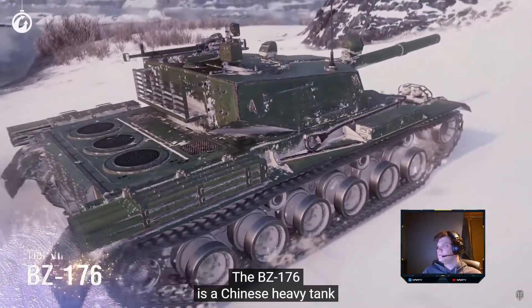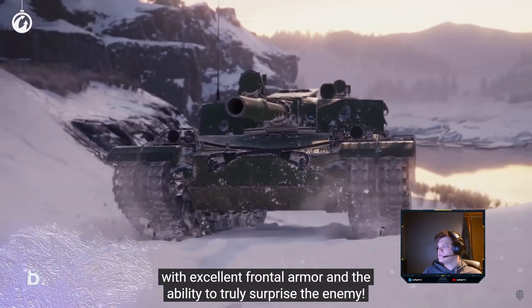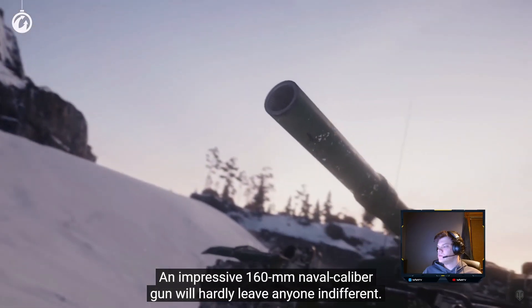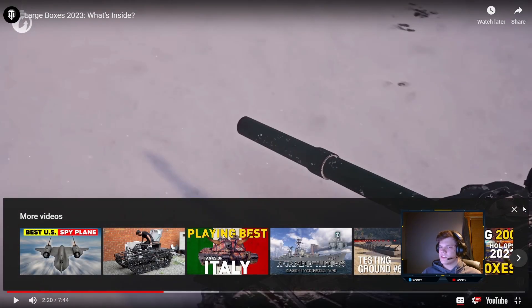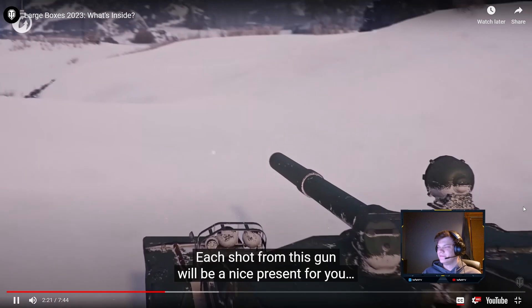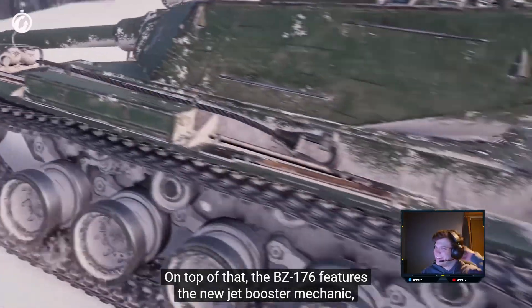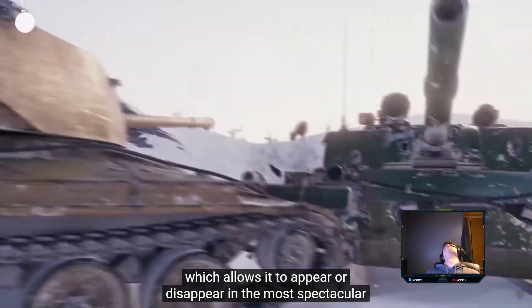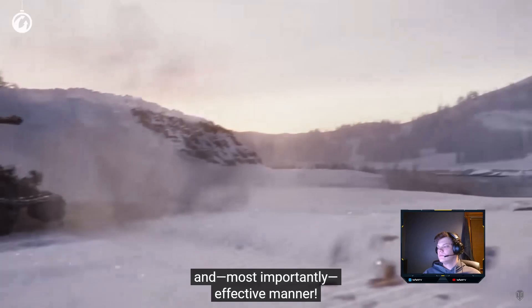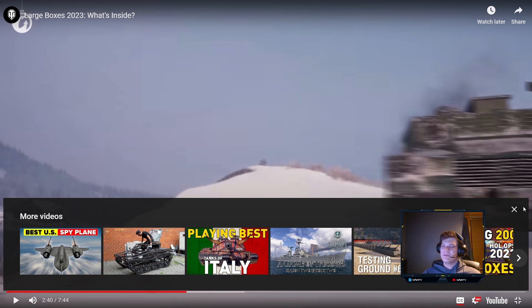The BZ-176 is a Chinese heavy tank with excellent frontal armor and the ability to truly surprise the enemy. An impressive 160mm naval caliber gun will hardly leave anyone indifferent. Each shot from this gun will be a nice present for you and a massive chunk of coal for your opponents. On top of that, the BZ-176 features the new jet booster mechanic, which allows it to appear or disappear in the most spectacular and effective manner. They're just adding gimmicks to the game now — at least the turbo and the CS made sense, but this just doesn't.